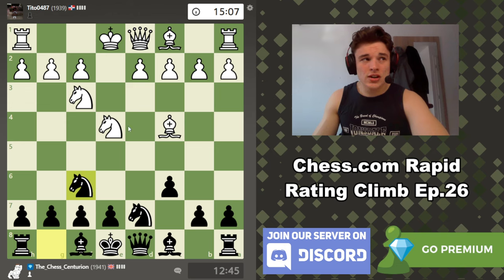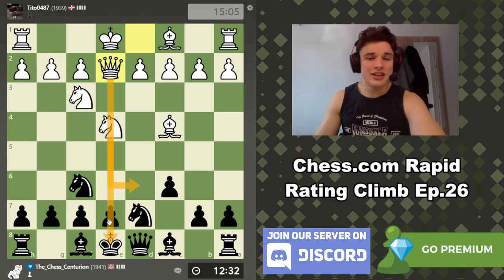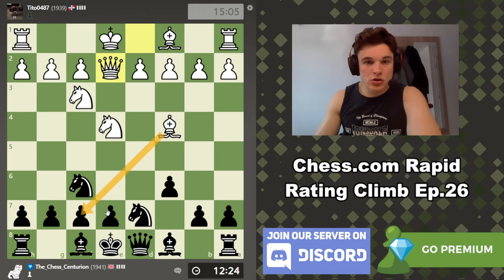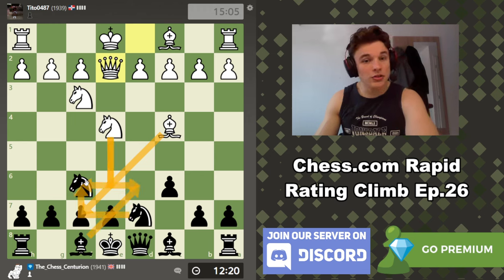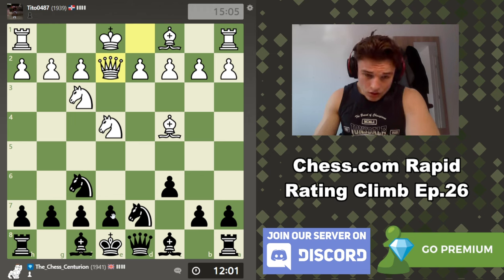These lines can get kind of tricky when white develops his bishop out to c4 in Caro-Kann lines after the pawns get traded on e4, because a lot of the time e6 — especially with a knight on d7 — isn't all that stable. My opponent is threatening knight d6 checkmate because the queen is pinning the pawn to my king. So the move e6 makes a lot of sense to me, because we blunt this bishop and our bishop now covers d6.